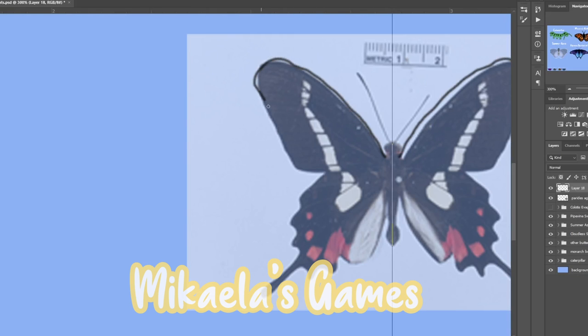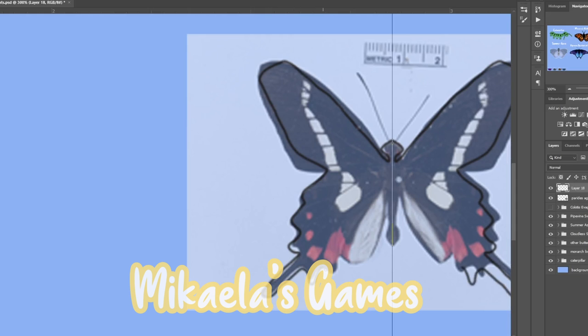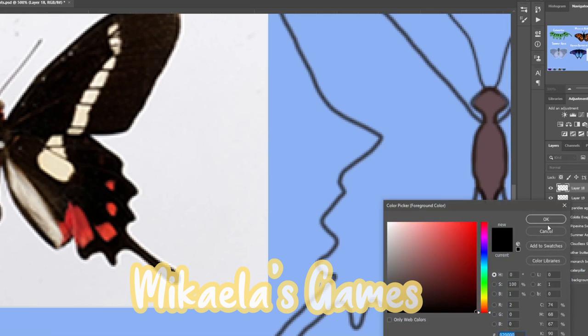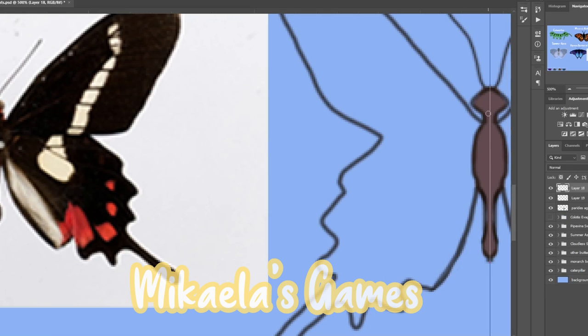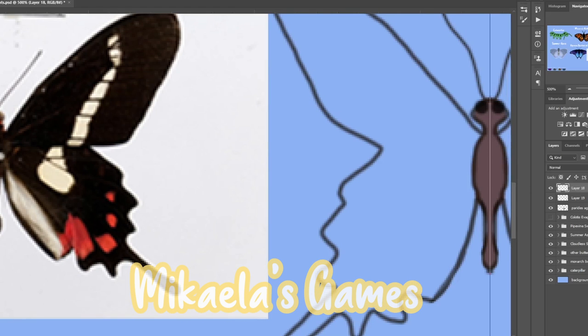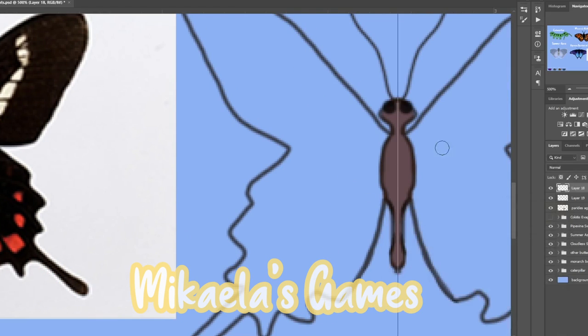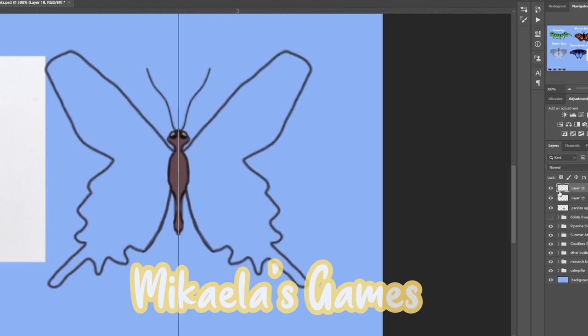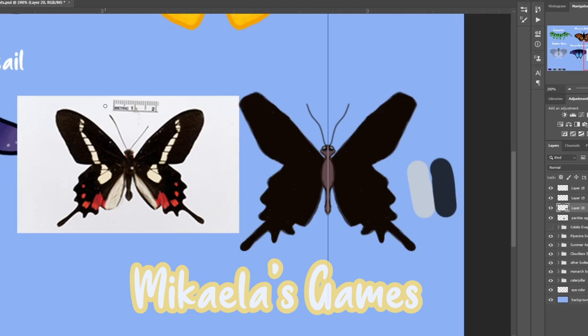Let's move on to the last butterfly. I'm not sure how you pronounce it, but I really liked the reference photo and loved the color scheme for this one. I didn't have much trouble with the shape, shading, or anything. I added eyes with a highlight and I really like how the highlight turned out on this butterfly. The eyes here gave me an idea of what the eyes are going to look like for all of them.